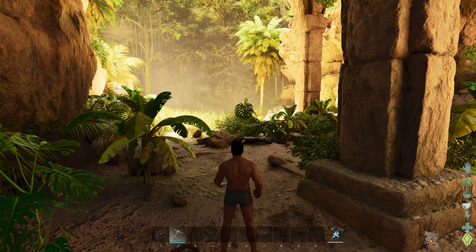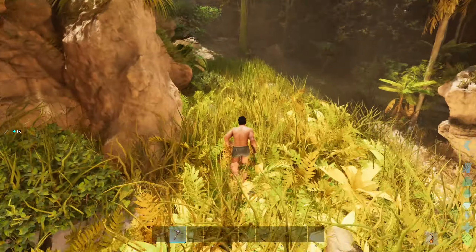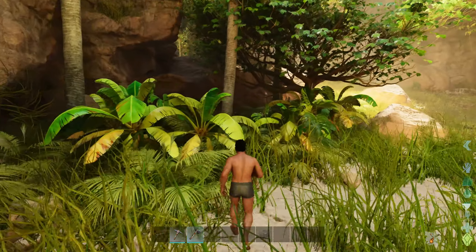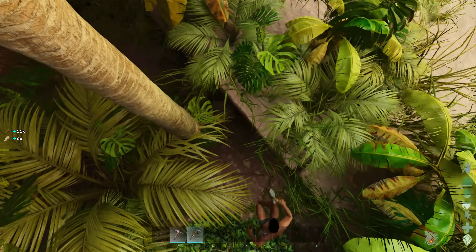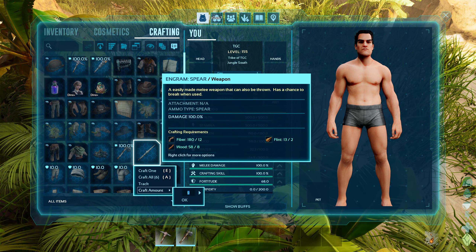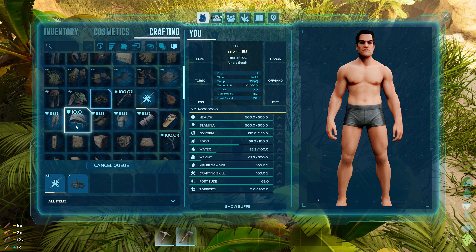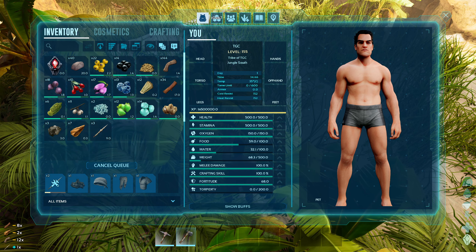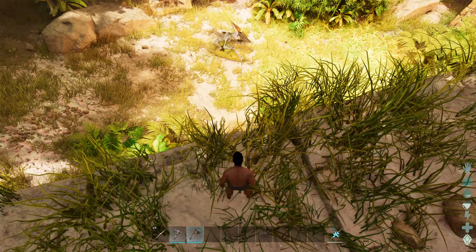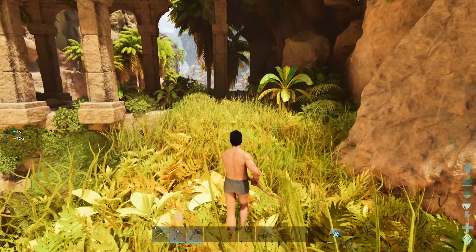There is a Pteranodon over here which I can tame, but I need the resources. It's also nice that I can just tame whatever I want right now because I have the level for it, and I don't have to grind my way through levels anymore. Let's make four more so we have five. I have no idea where the metal is — that's gonna be an issue. I don't like to stay in this early state of the game for ten episodes — we're just gonna focus on killing the bosses. So we have a campfire now.